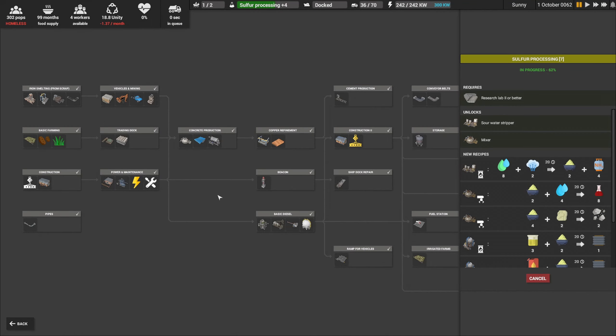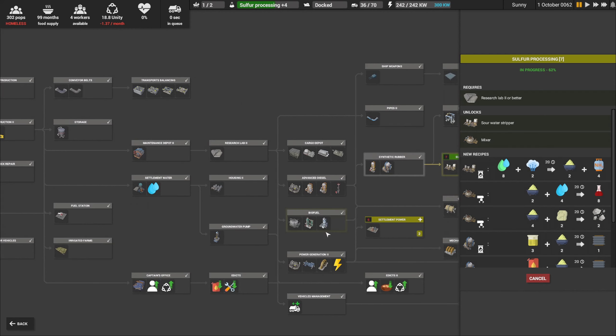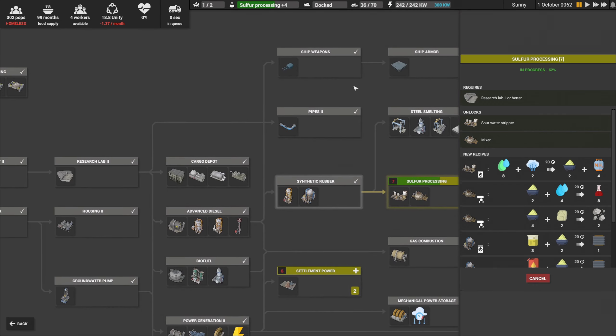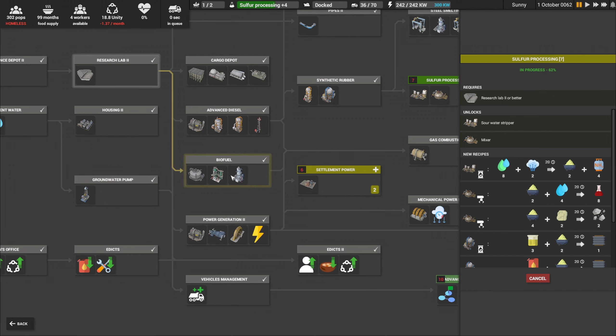Let's look at the tech tree real quick. I got a bunch of stuff researched that I haven't built yet, but it's ready when we want it. We have advanced diesel - had that last episode. I researched biofuel, and we had power generation last episode. We've got extra vehicles, so now we have the ability to create another 34 trucks or excavators. We also have ship weapons, ship armor, and cargo depot. I researched biofuel - not sure when we're going to use it. And there's the cracking unit - oh nice. I think they must have just had an update because these are now showing the buildings.